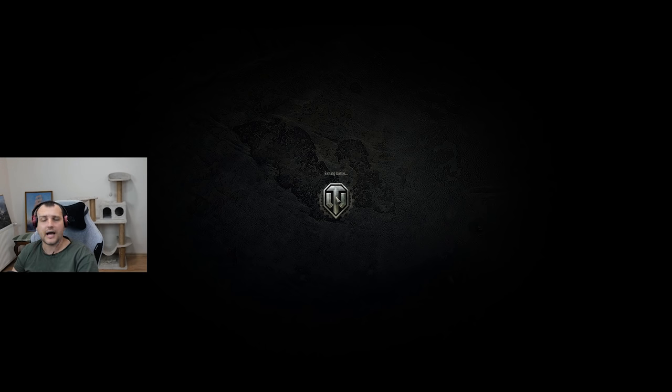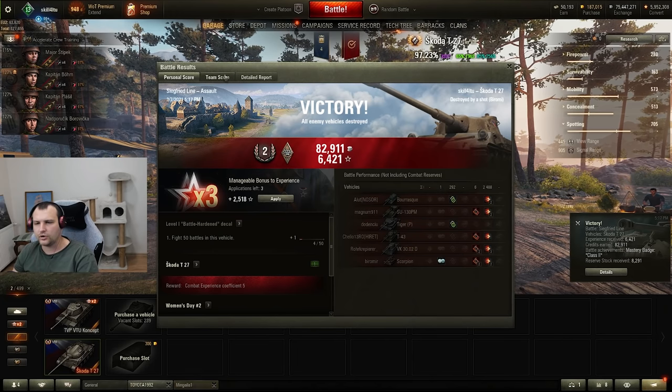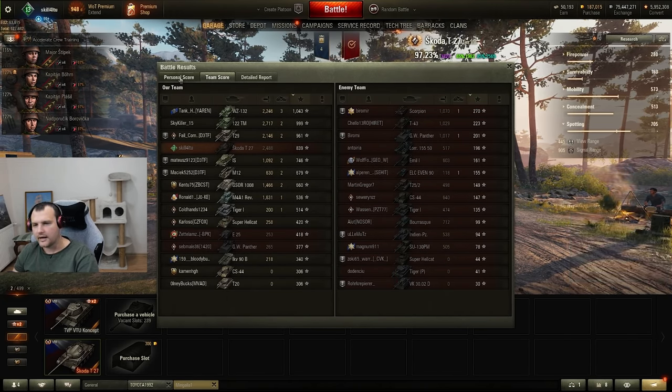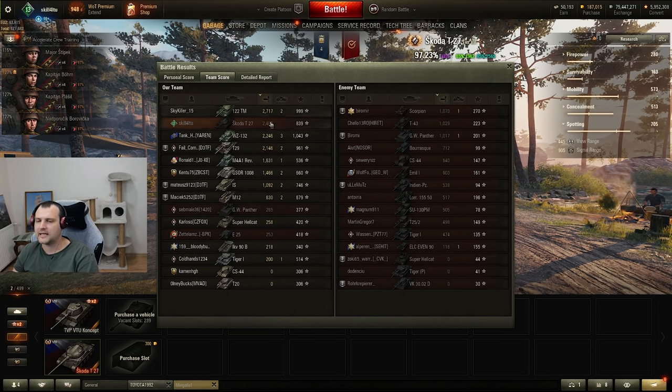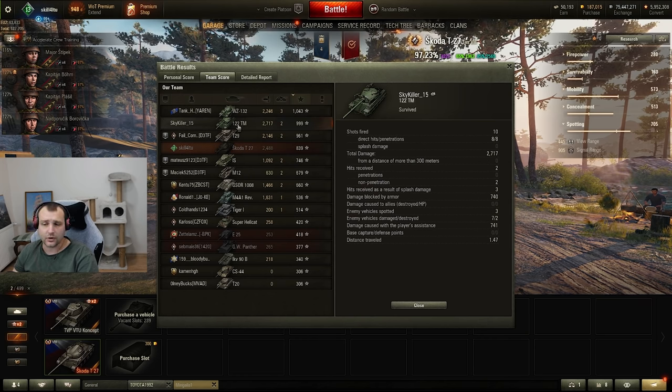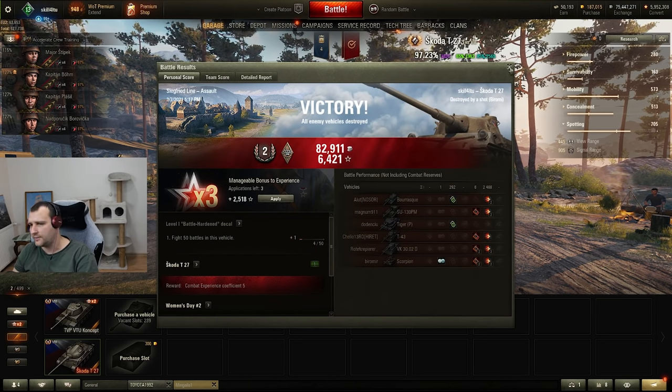Not the greatest game — only 2,500 damage and 100 assisting damage. But we got what we earned. The enemy Jeffs reacted very well and were always ready to smack us in the head. We finished second by damage and fourth by experience — completely fine. Big thumbs up for the number one and two who played very well and were not afraid of the Jeffs whatsoever.